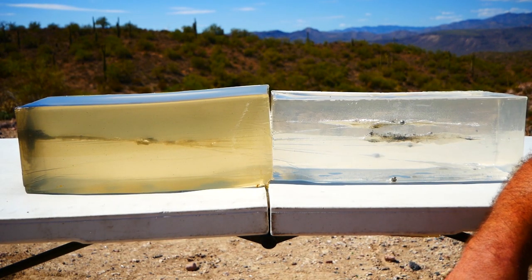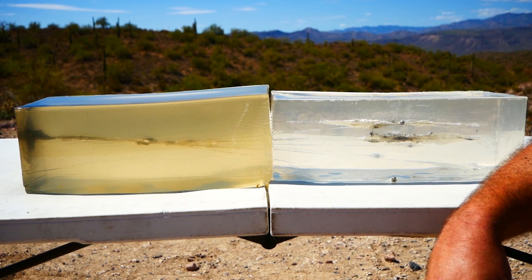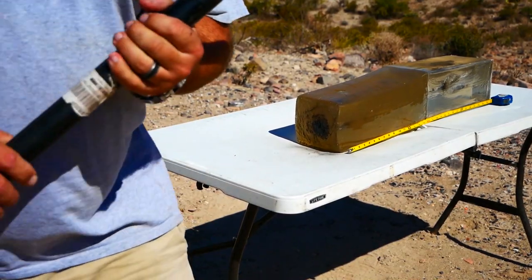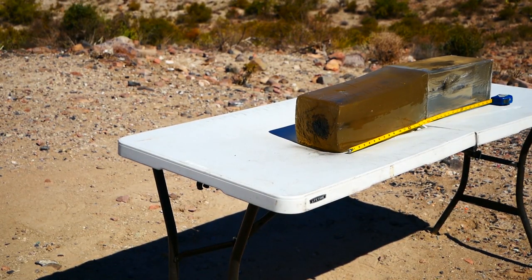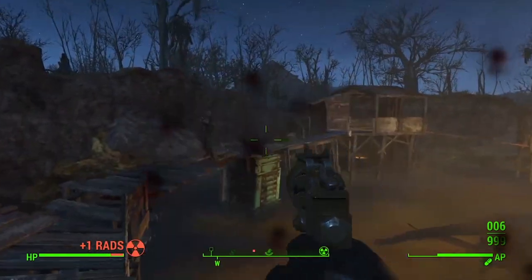Anything over about 30 feet or so and they'll start impacting separately and create separate tracks from the very beginning. In either case, at any range, buckshot knocks the shit out of people. It may not be refined, but as you can see, it is brutally effective. Maybe not the best choice against a half dozen mole rats, but it could be used to great effect against a single home invader in the real world.